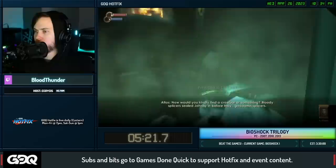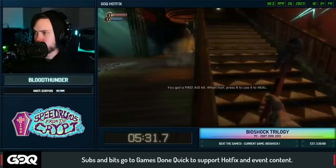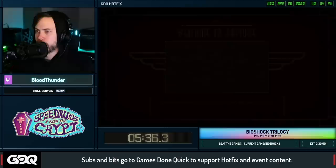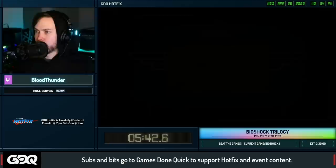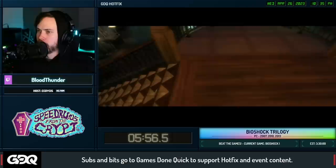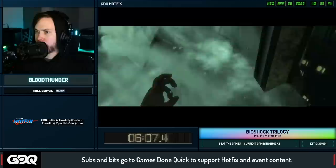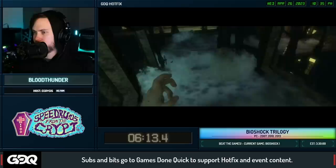We wait for the spawn in and do our first little trick: jump over this couch, manipulate the splicer to run towards us, then do what's known as the electrical cutscene skip. While saving, we hit use and then escape to bring up the menu, which lets us pick up Electrobolt and make a save. Once you pick up Electrobolt you go into a cutscene, and normally you're not supposed to be able to break free - the only way to escape it is to jump. If you try to walk, it drags you back.